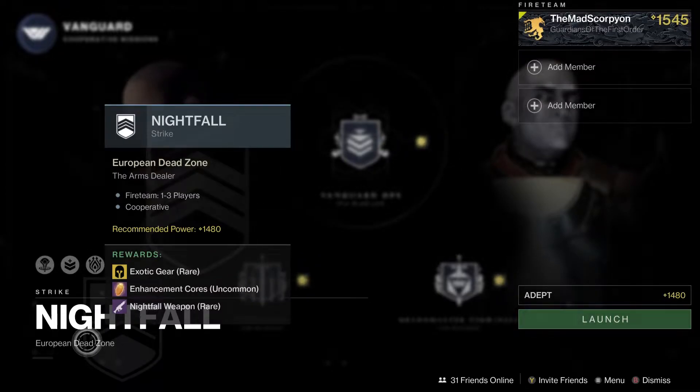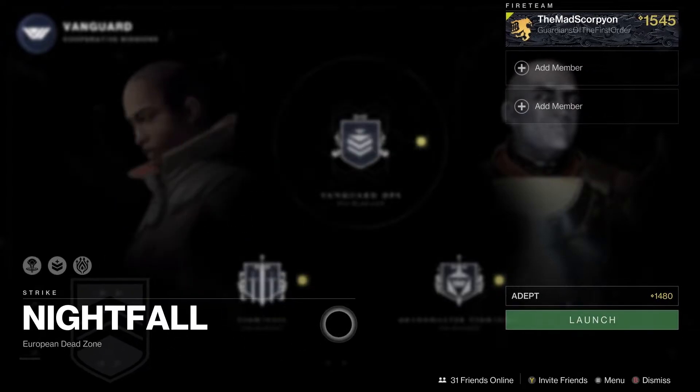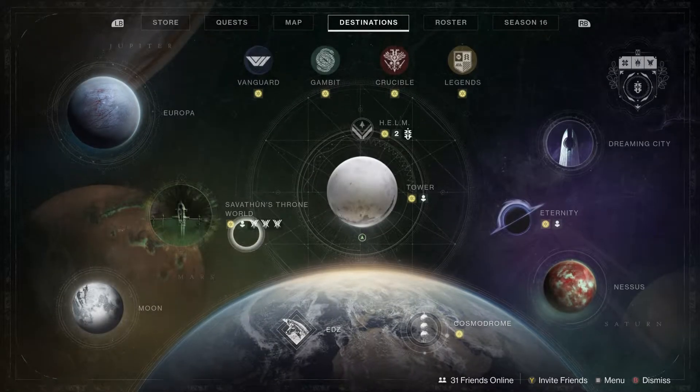For the Nightfall, it is the Arms Dealer, and for the Nightfall weapon it is your first chance to get the brand new reissued Silicon Neuroma, which is a kinetic aggressive frame sniper. If you wish to have a new aggressive kinetic sniper, it's now available — but it is the only weapon. It is not a one-old one-new like Bungie said the Nightfall was going to be. I'm just going to hope that's a bug, but no one has said otherwise.